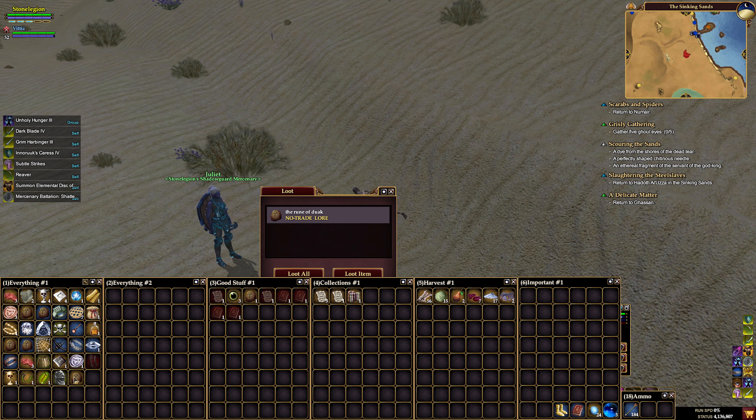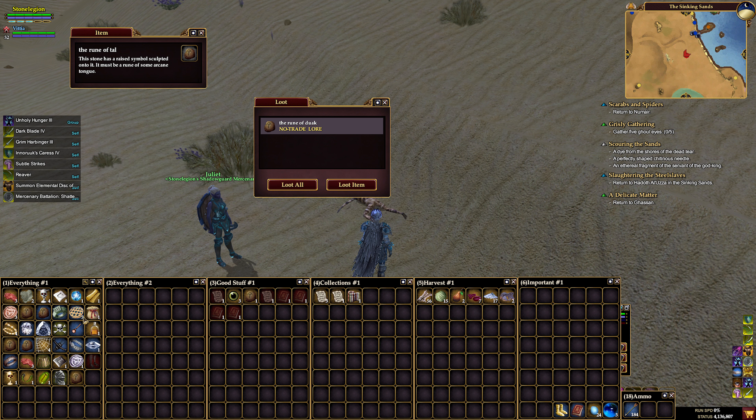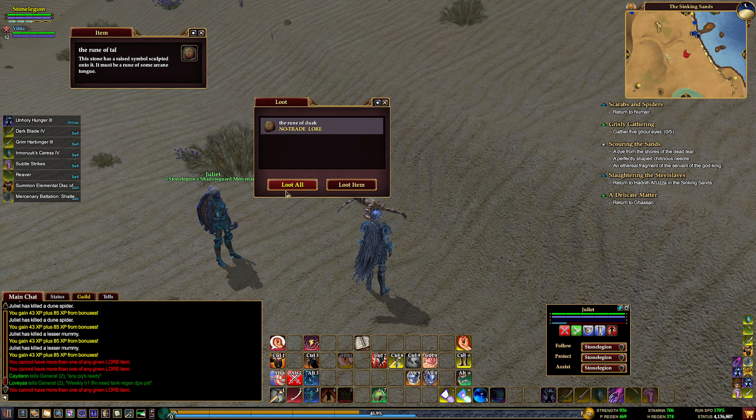Nice work on that. Lore of Dusk — oh, here we go. We need Dusk. Oh, these must be for something then. I have to look these up. Rune of — I keep getting these, so there must be something with them, right? Time for a garden party. Drinol level 58 — oh, that's way later on. But yeah, apparently this is related to something on that. Interesting.